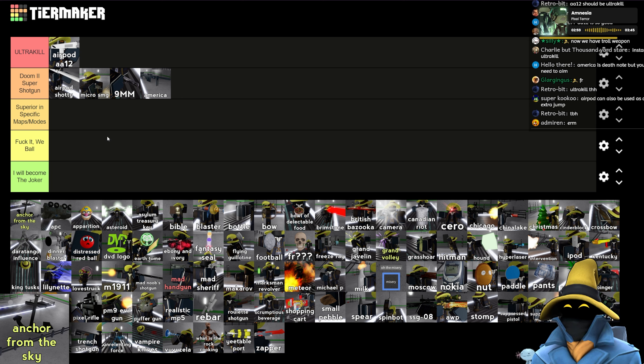Anchor from the Sky — to get it, you have to perfect run Ouija. The anchor is kind of a whatever thing, to be honest. It's pretty mid but on certain maps this can actually be really good. It has a better hitbox than Bible — I think they're roughly about the same, we'll compare them once we reach the Bible. This definitely goes into superior specific maps and modes. It's not great on its own, but it's decent in most maps and really good in others.